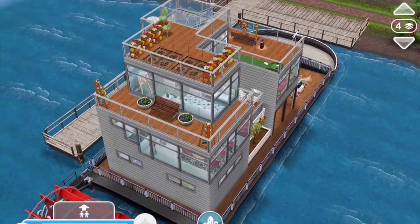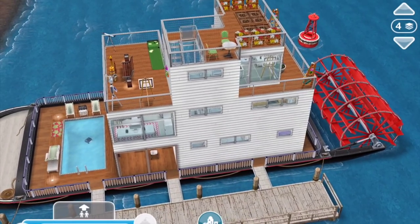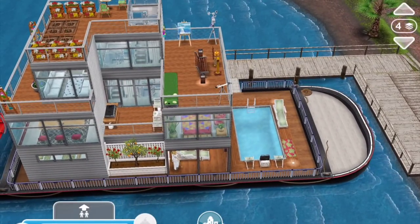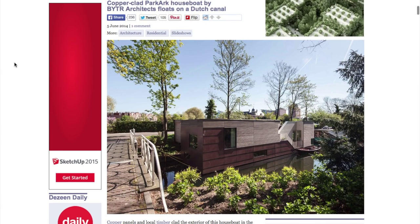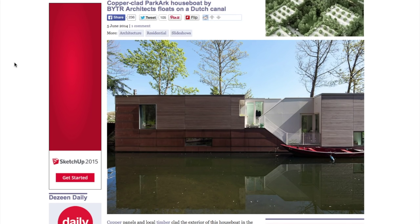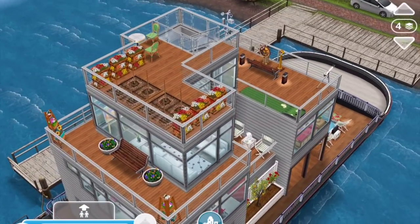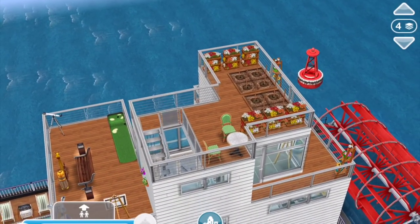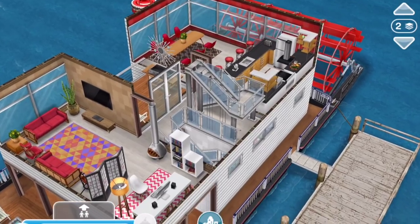I looked at houseboats and there are a lot in Europe, for instance, on the canals, where it's easy to have a houseboat because the water doesn't move that much. I found plans for one where the family bedrooms were kind of lower, sunken a little bit below the waterline in the boat. Then the living quarters were on top and they had a garden roof. There's less rocking lower down, so you won't get seasick while you're sleeping. As we go through, we'll see some of those influences and I will link in the video description to the actual website where I found that houseboat.